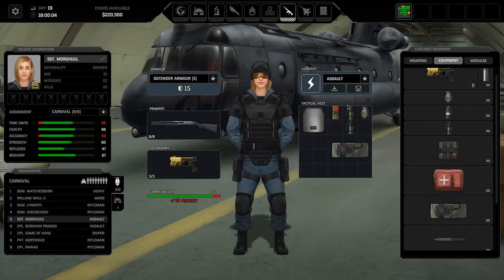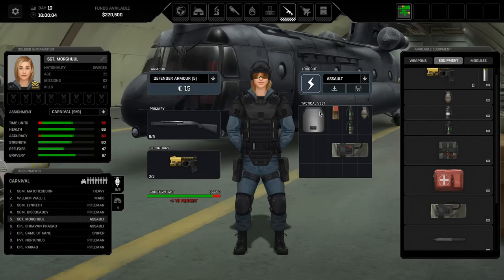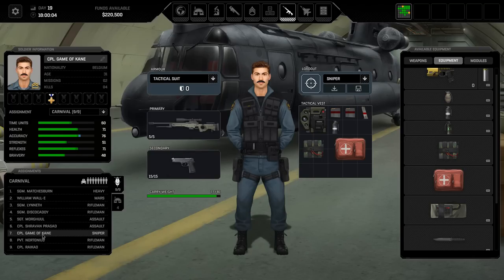What have you got in terms of grenades? We've got two flashes and an HE grenade there. I would like to take a second flash here but I just don't have the time units for it. None of my riflemen have armor inserts either. Game of Cain, I'm pretty happy with what you're carrying. I'm really happy that you've got a med kit. Let's grab a frag grenade just so we're training your strength - and this could be useful later in the mission.